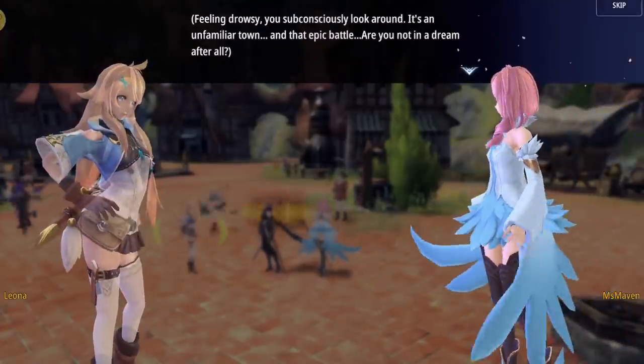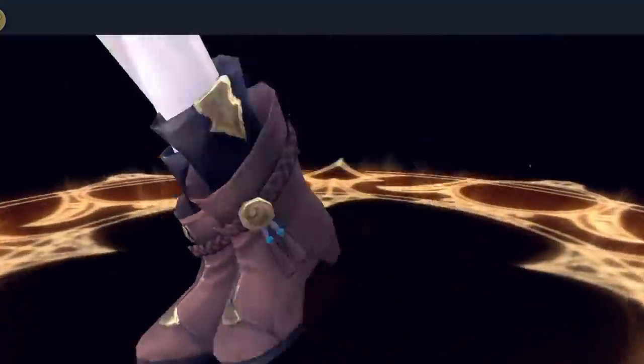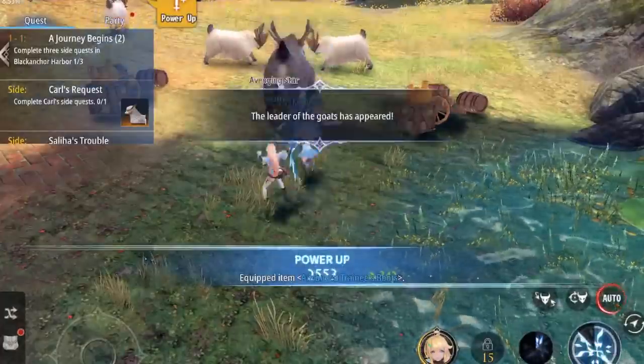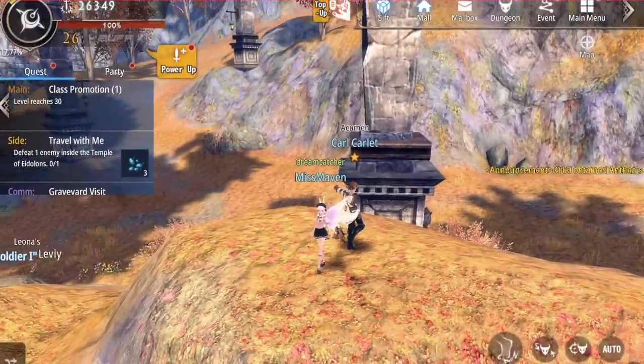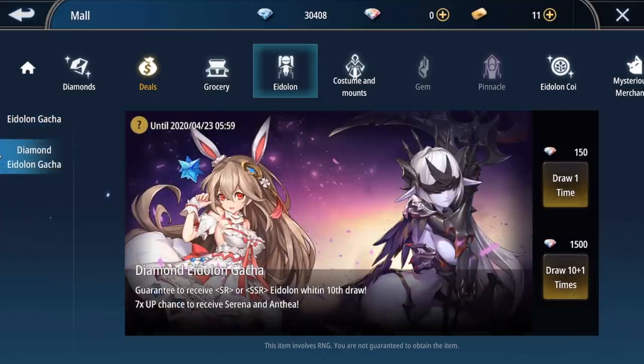So how do we obtain Edelons? Some Edelons are given for free after you've completed quests. For example, you will get your first Edelon Leona after completing the first quest. But aside from quests, you can also get these amazing Edelons via the gacha system. Go to Mall then Edelon to access the two types of gacha: Edelon gacha which consumes blue diamonds, and Diamond Edelon gacha which consumes chromatic diamonds acquired by topping up. Both will give a guaranteed SR or SSR Edelon for every 10 draws, but Diamond Edelon gacha has 7x more chance to receive Serena and Anthea.